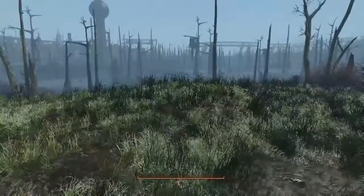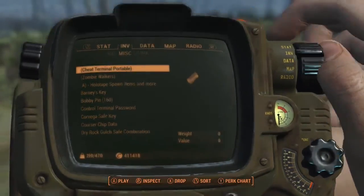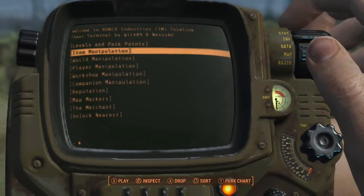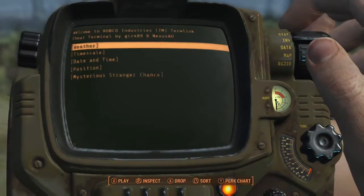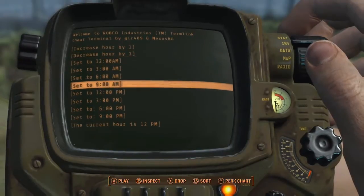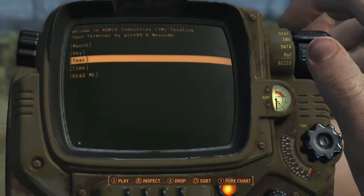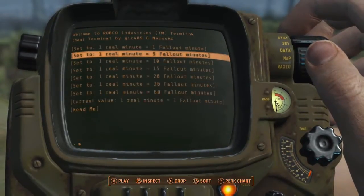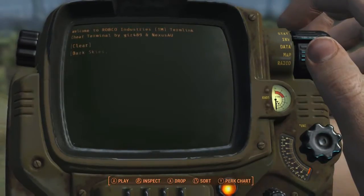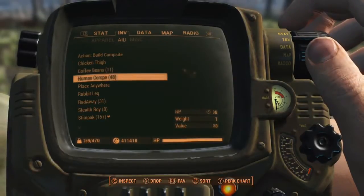Here are a couple of mods I use a lot when building. One is the Cheat Terminal — I go to Game Alterations, then World Manipulation. The current hour is 12 noon and I want to set it to 9 a.m. Then I go into the time scale and change it: normally one real minute equals 20 Fallout minutes, but I reset it to one-to-one so I can build for eight hours before it gets dark. Then I reset the weather to clear.